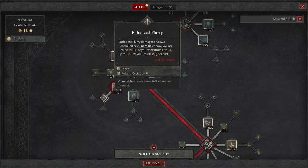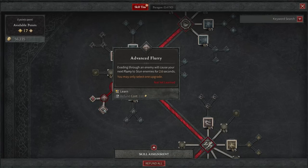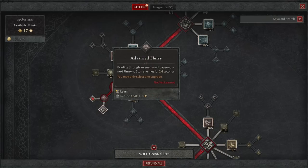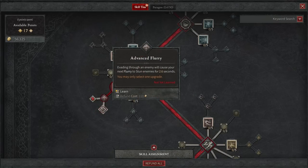Let's make sure we take Enhanced Flurry as well. Each time Flurry damages a crowd controlled or vulnerable enemy, you're healed for 1% of your maximum health — pretty nice to have. You can also go with evading through an enemy to cause your next Flurry to stun enemies for 2.6 seconds, or if Flurry hits a vulnerable enemy it will make all enemies hit vulnerable for 3 seconds. I typically take Advanced Flurry, but honestly you don't even need either one.